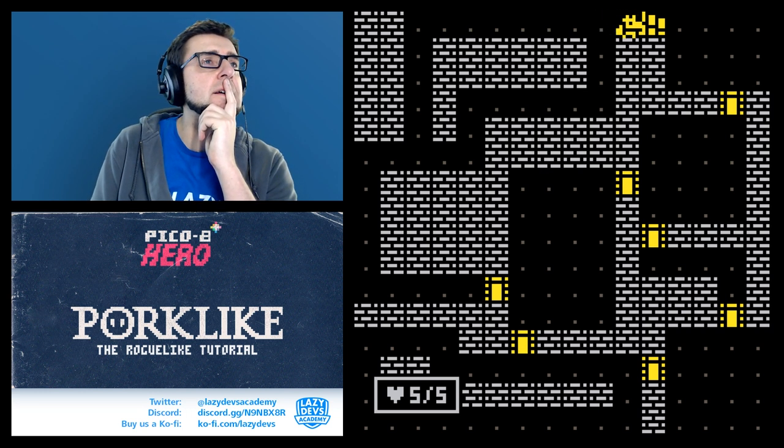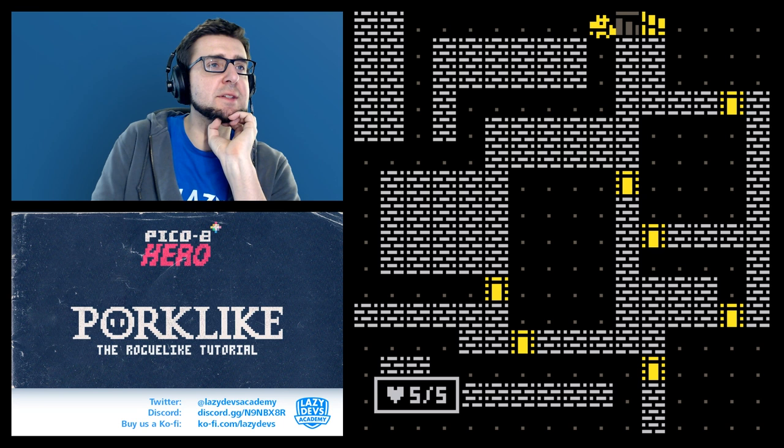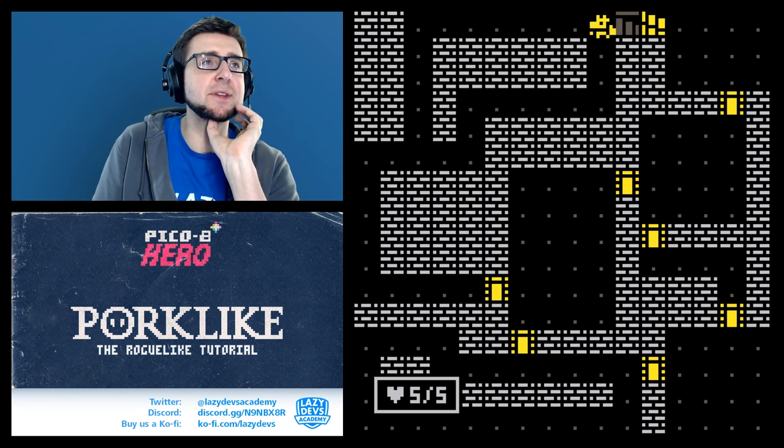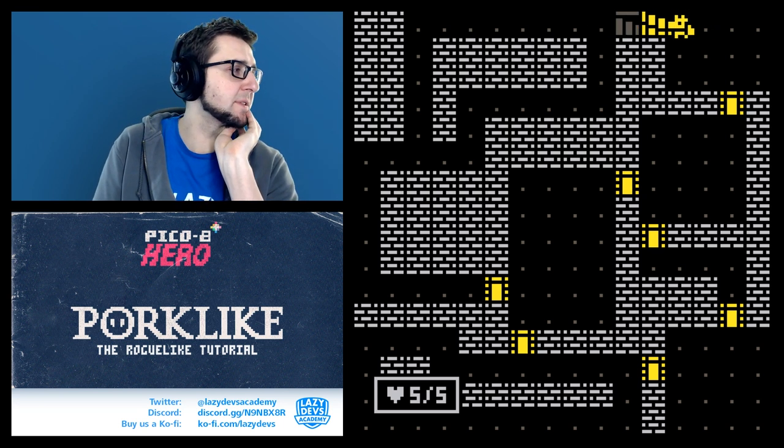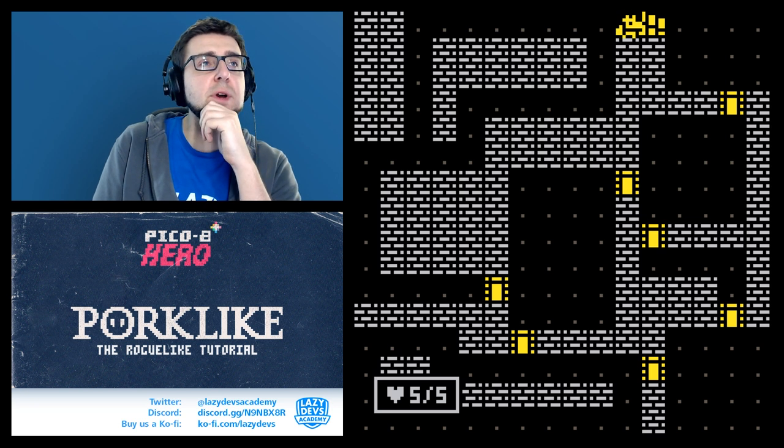This is bad - look at this. The start and end points were set in the same pass, and with a two-tile-deep wall you can carve from both sides, making them meet together. That creates entrance and exit right next to each other. The solution is to do this in two steps: first find the exit, then find the entrance in a separate loop.